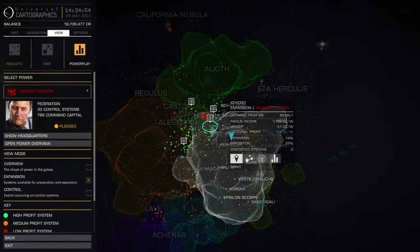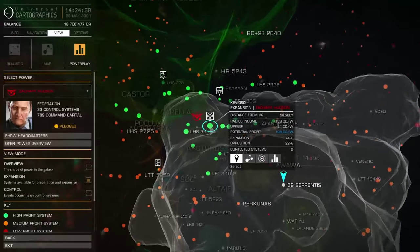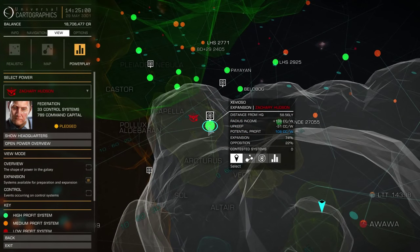When an expansion attempt is active in a system, a success trigger is created. For an expansion to be completed, an amount of vouchers equal to or greater than the success trigger need to be handed in.